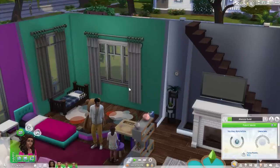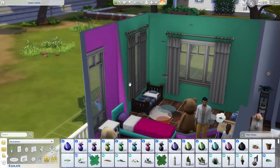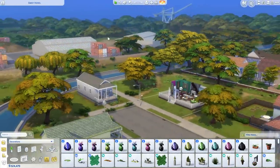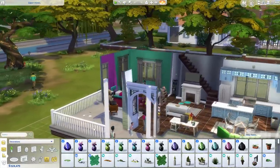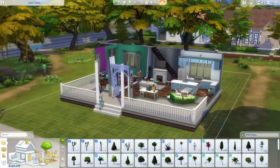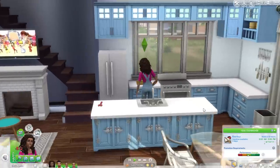Another cheat that goes along with this is bb.showliveeditobjects, which is more for world objects. You can find objects that exist in the world in areas where sims can't live — things that aren't available in the regular build catalog. There are a ton of different plants and things you normally wouldn't be able to find, like different broken fencing and other items you'd only see around the world.